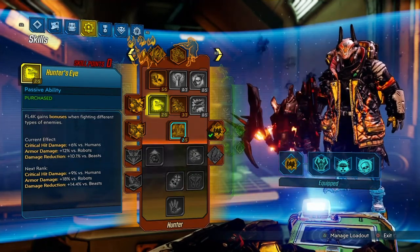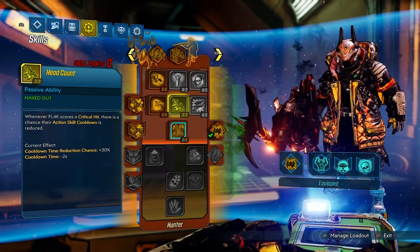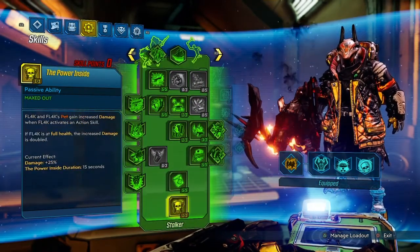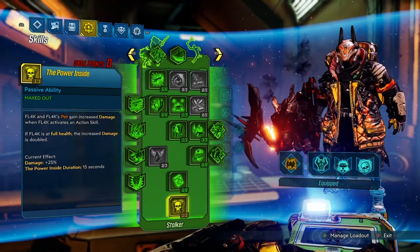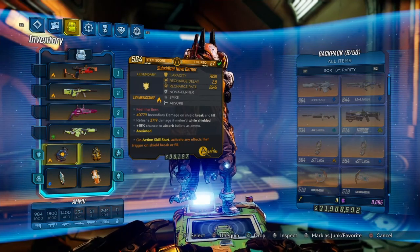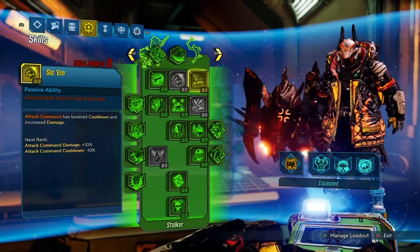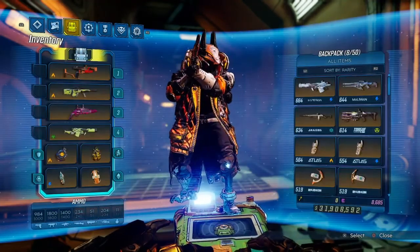I decided to sacrifice a little bit of damage from Hunter's Eye to have a little more action skill cooldown from Headcount. The only other thing is that Power Inside is needed because it's just a damage increase and your Nova is already extremely weak, so the more damage you have the better. This skill tree has been fine-tuned to pump out the most damage from your Nova Burner. That's really it for the skill tree, and now we're going to move on to the gear.